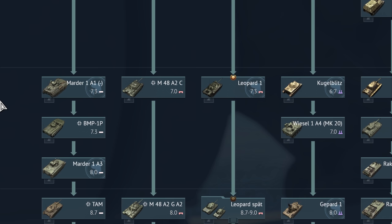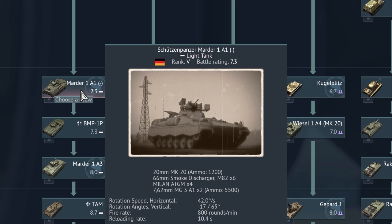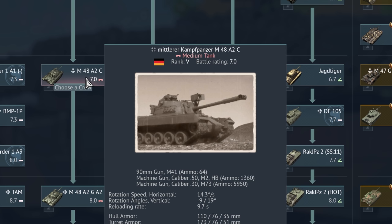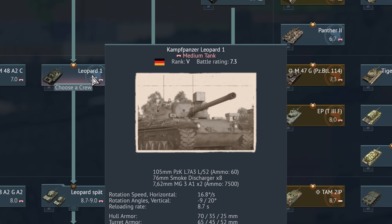At Rank 5 we do get into some of the more proper post-war stuff, starting off with die Schützenpanzer Marder 1A1. Schützenpanzer is basically roughly translatable to 'infantry fighting vehicle.' Another designation for this in German would be Infanteriekampfpanzer. Mittlerer Kampfpanzer M48A2C, der Kampfpanzer Leopard 1.